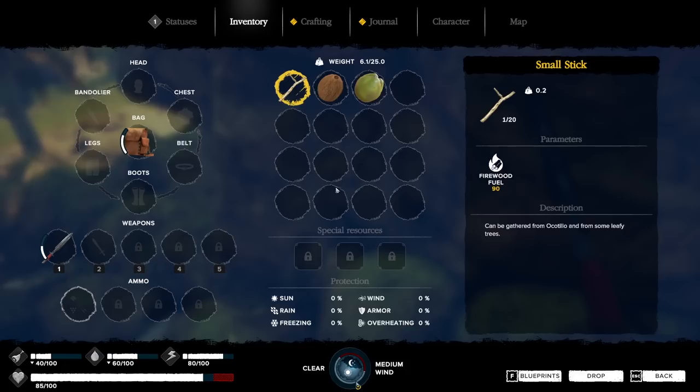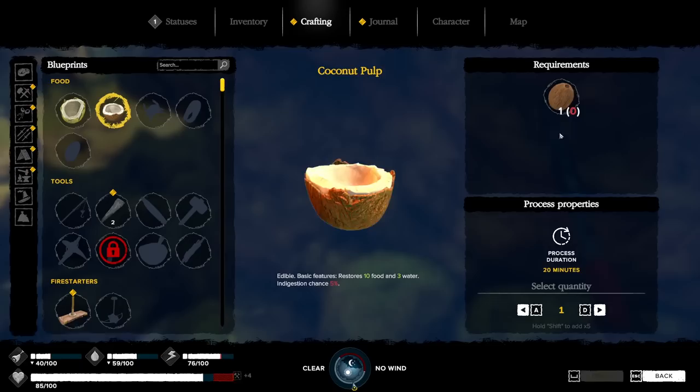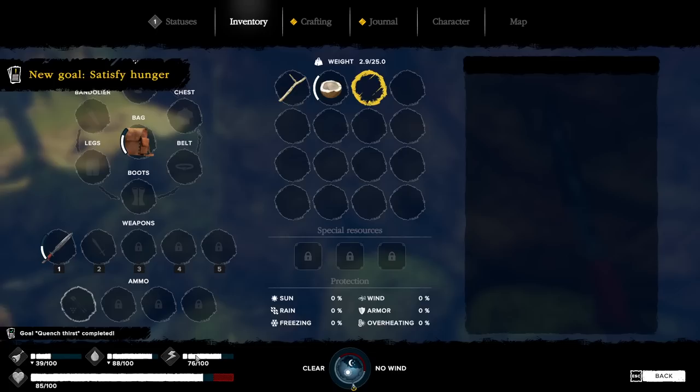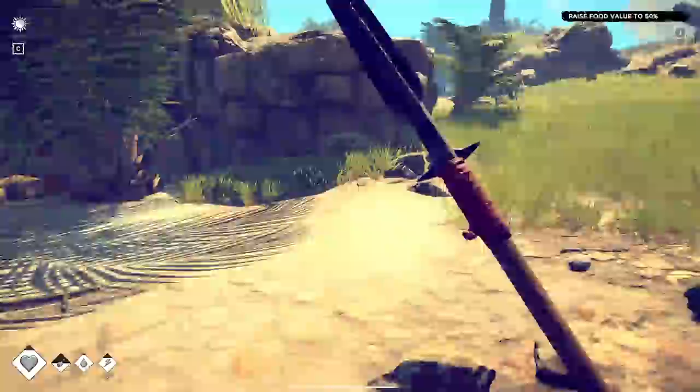We're going to craft some coconut water. Once you have a coconut in your inventory you don't right-click on it — you go into crafting. Look at all these inventory slots I got because of the leather backpack. I'm going to craft the coconut water and also the coconut pulp. There's green coconut and ripe coconut. I don't think the ripe coconut can actually give you water. We go ahead and drink this. Down here are my stats: food, thirst, stamina — that's how long until you have to sleep — and a health bar.